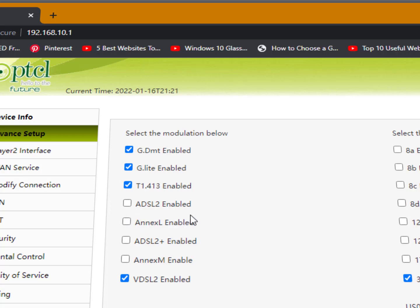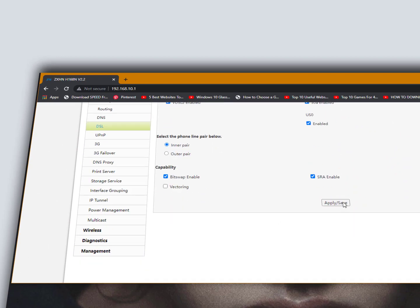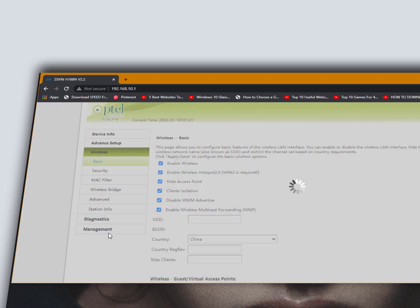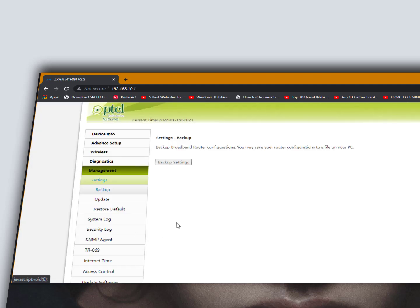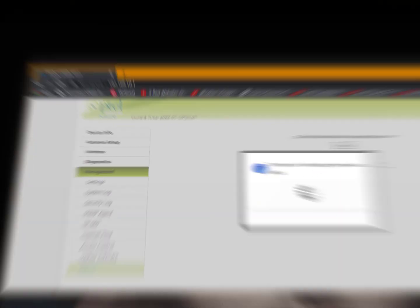These services are grouped together, so just turn these four options off. Now simply reboot your DSL router. To restart, go to Management on the left side, scroll down, hit Apply first, then click on Management, scroll down, and here is the reboot option — just reboot your router.